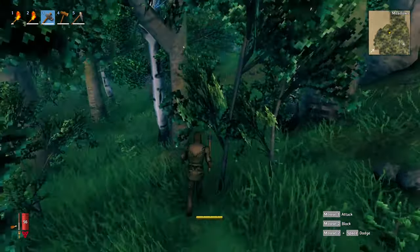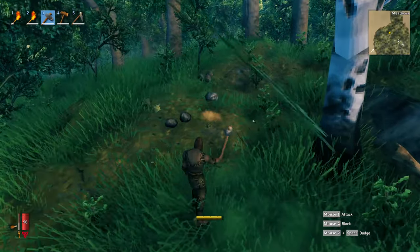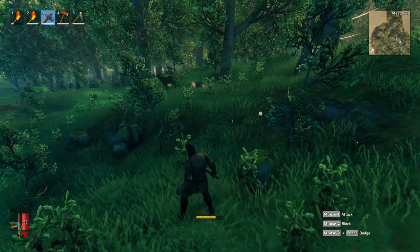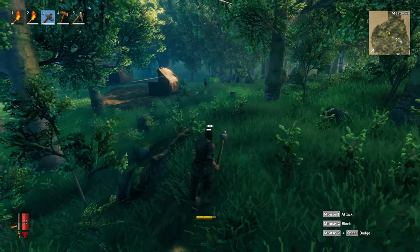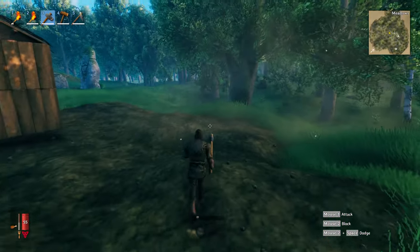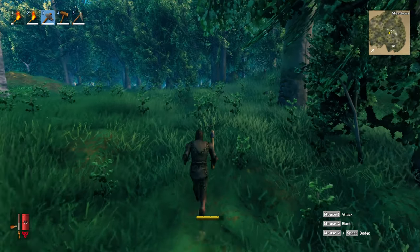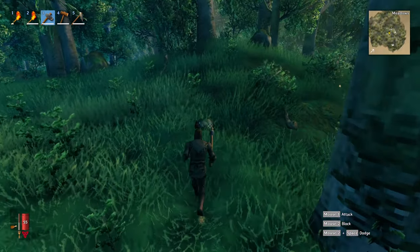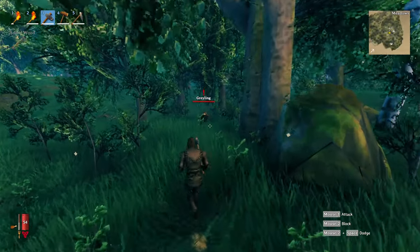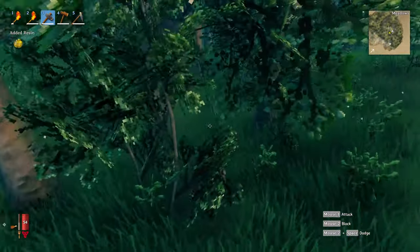I think the boars were over in this direction. This game is so chill that I really enjoy it. At night when night does happen, there are enemies — and the combat is similar to a Souls game where you can block, roll, and do all kinds of stuff. Here's an enemy — where animations are part of it. And then they drop items. He's got resin.